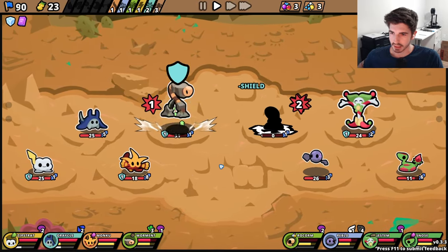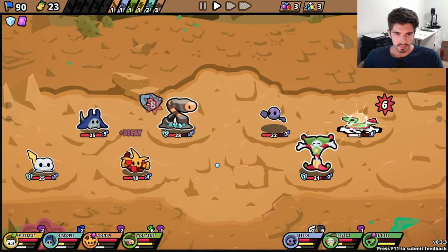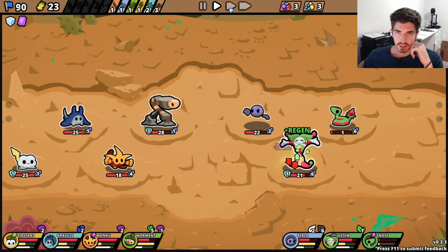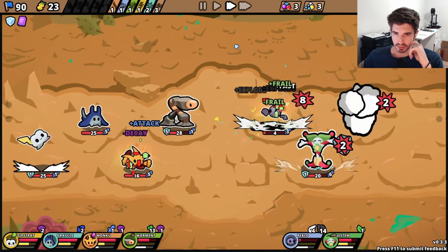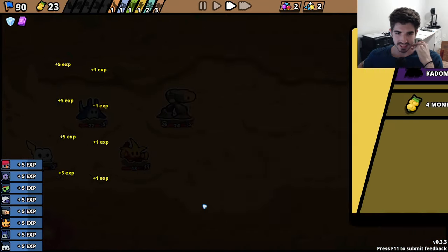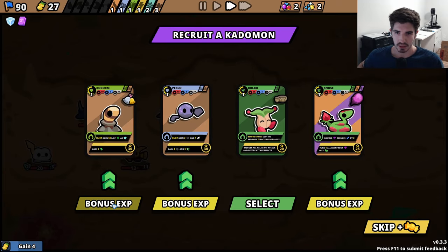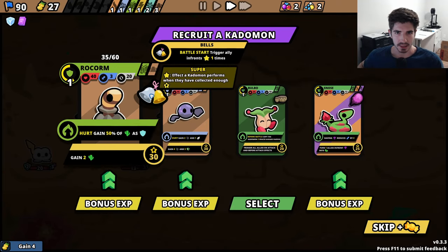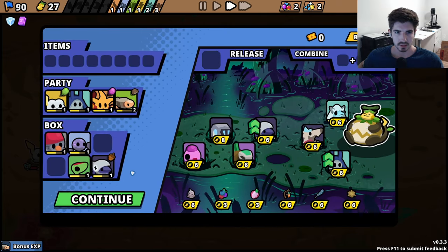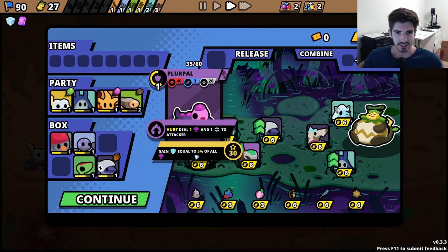Ooh, that's a big hit. I think we can just speed through this one - we already know what's happening. They keep hitting you, you keep getting a shield, and then they eventually die to thorns. Okay, definitely go Rokorm. I wonder what happens to this - what do the bells do? Do you get to keep them? No, that's kind of sucky. I wanna keep the bells.